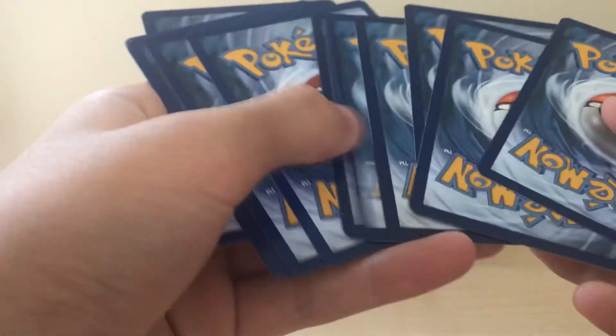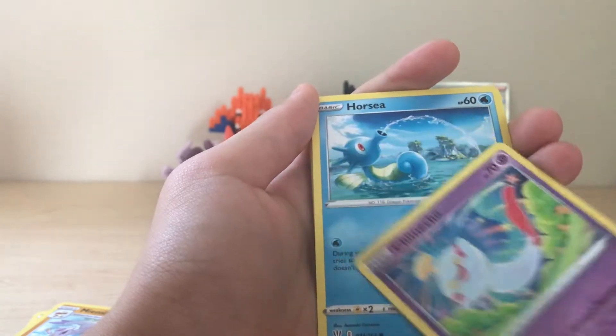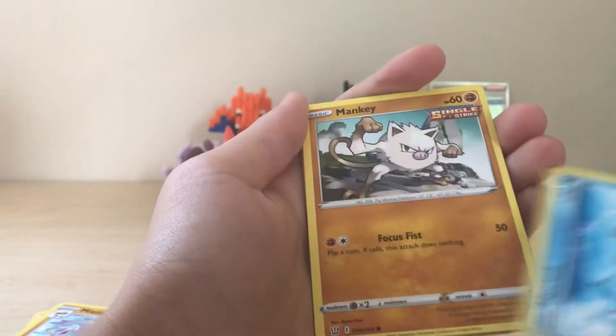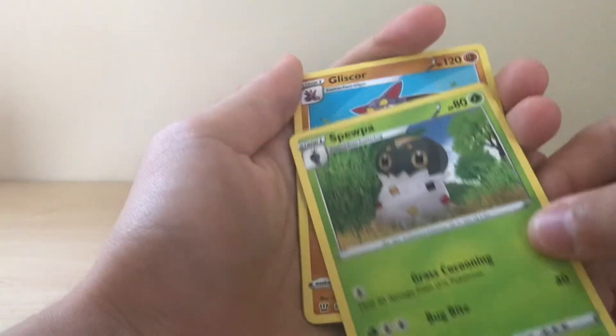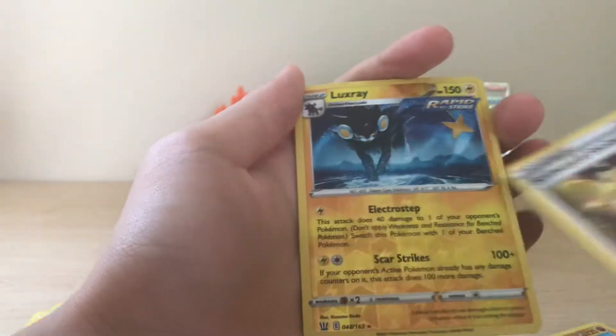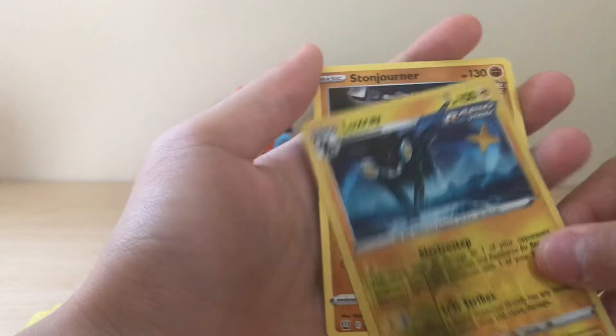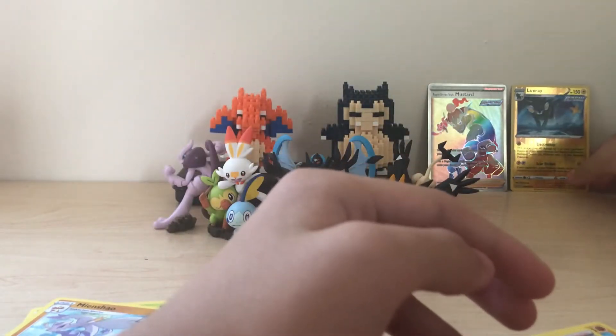Green coat card again. Oinkologne, Chinchino, Chescho, Horsea, Mankey, Slowpoke, Woobat, Swordward, Shielbird — reverse rare Luxray and a Stone Journal reverse rare over here.